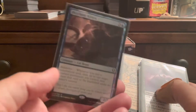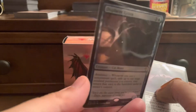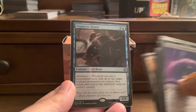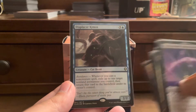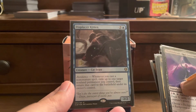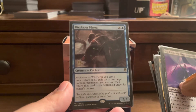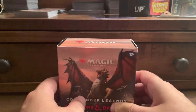And then Displacer Kitten — probably one of my favorite cards from this set. This is the foil promo. It's one of my favorite cards from this set because it's a blink effect, basically when this thing comes into play, and the blink effect happens right away — it doesn't happen at end of turn. And it's so cute. Cute kitty. So let's see if this box is going to be better or worse.